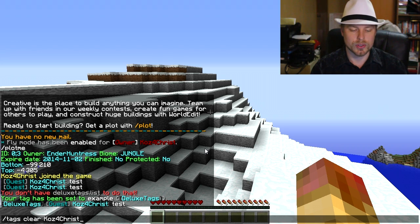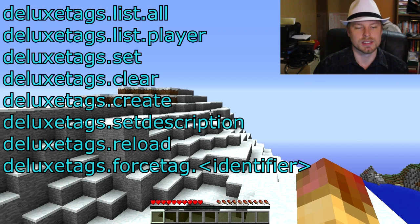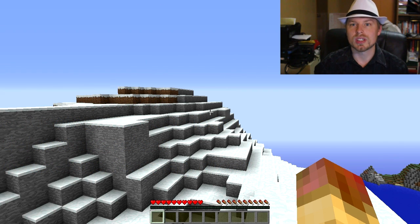The permissions for those admin commands are: deluxetags.list.all to see all tags, deluxetags.list.player to see another player's tags, deluxetags.set to set a tag, and deluxetags.clear to clear a tag. These are op or moderator related. You also have deluxetags.create, deluxetags.set.description, deluxetags.reload, and deluxetags.forcetag.[identifier] to force a user to use a specific tag based on their group.